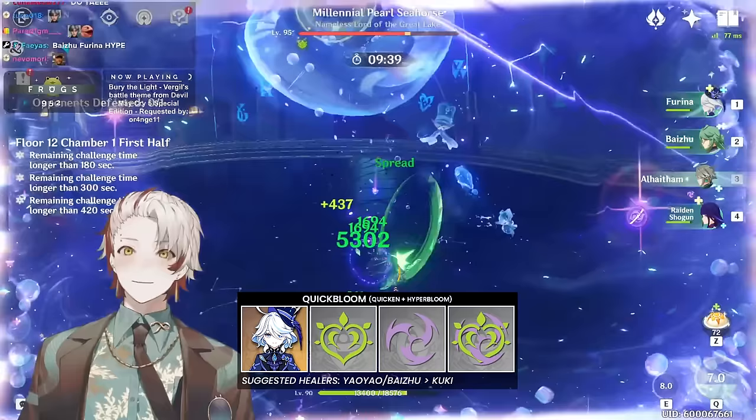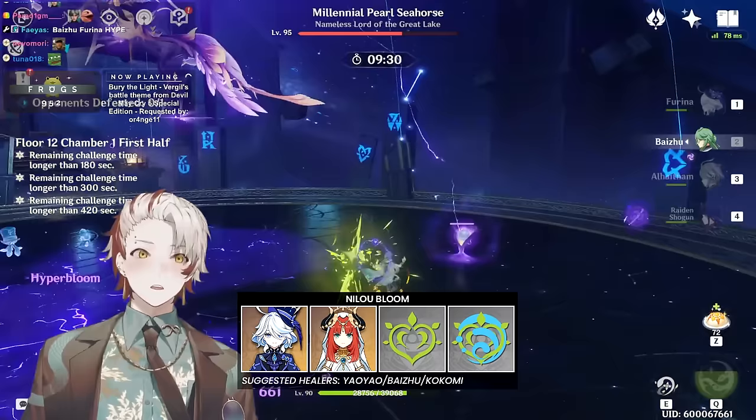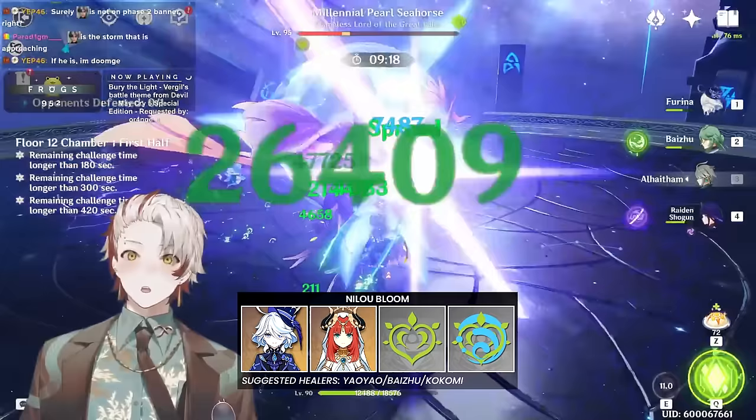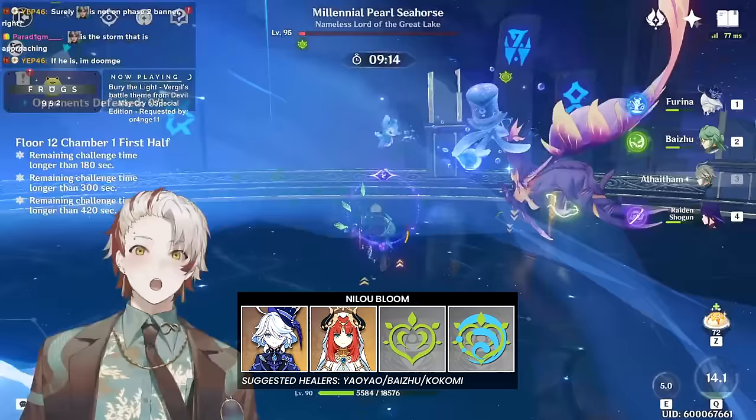Fans of Nilou Bloom also have another option. Unfortunately, Furina does not have any special synergy with Nilou Bloom, so including her does not improve damage output. If running Furina-Nilou Bloom, you are restricted to either triple Hydro with Kokomi or using Yaoyao/Baizhu, and the composition otherwise behaves as it normally does.